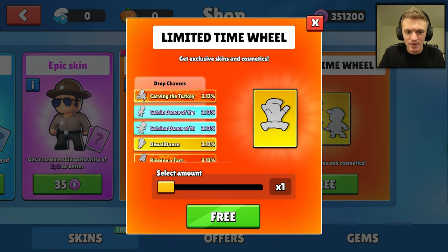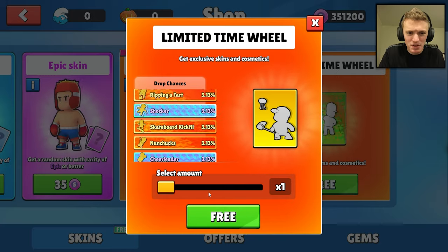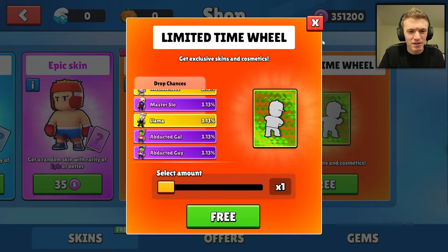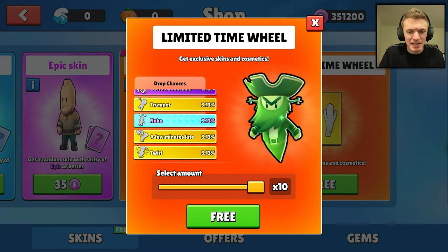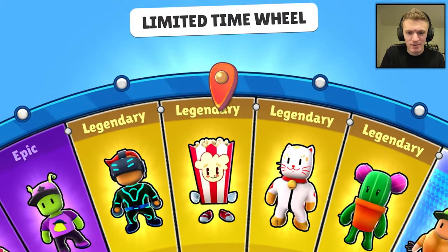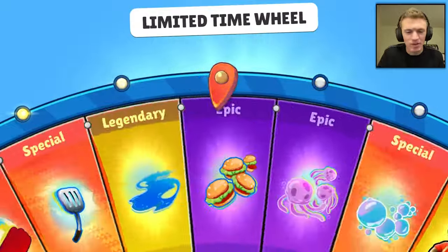Wait, so what's in the other wheel? Oh, it's just all the emotes and animations. Wait — there's some skins in this one too? They definitely messed something up. This is supposed to be all of the — yeah, they screwed that up a little bit, but it's fine. I forgive you, Scooby. They give us the beta to make content for you guys, so I can't complain about that.